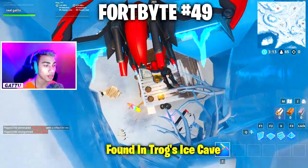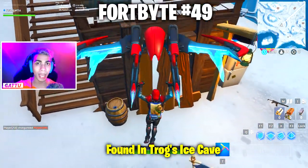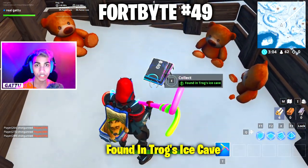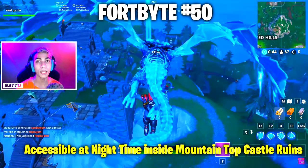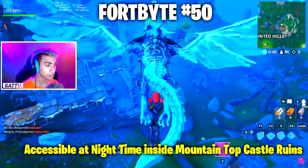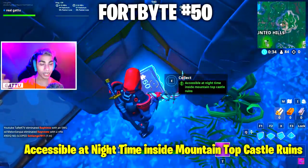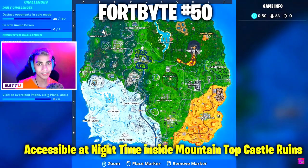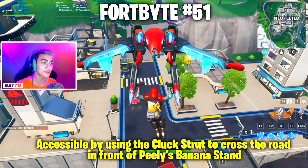Fortbyte number 49 is found in Shark's ice cave — drop in at the snow biome, go inside the shed, break it open, and the Fortbyte is in front of the teddy bears. Fortbyte number 50 is accessible at nighttime inside mountaintop castle ruins — make sure your game is on nighttime, then go to the top of the Haunted Hills castle and collect it. We are halfway done with all the Fortbytes for Season 9!